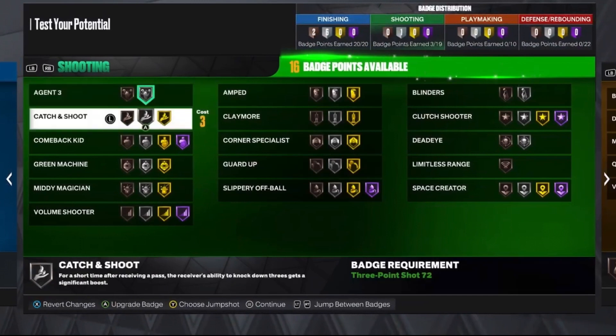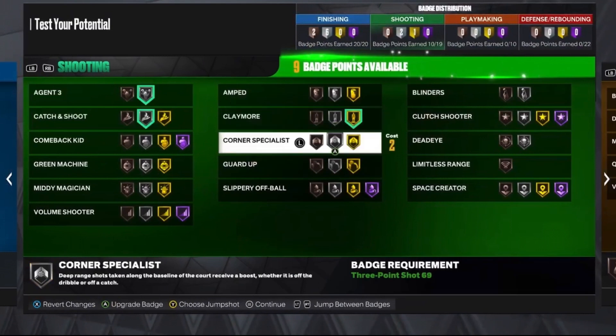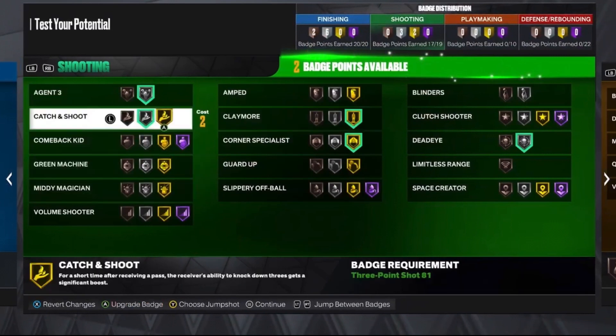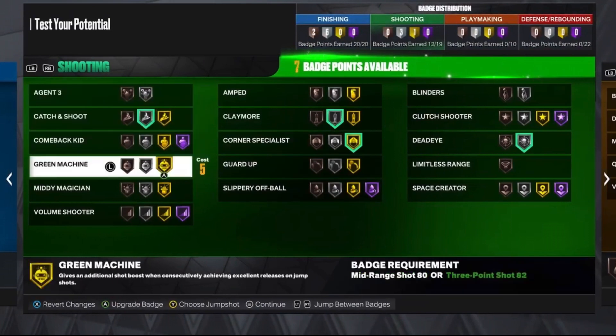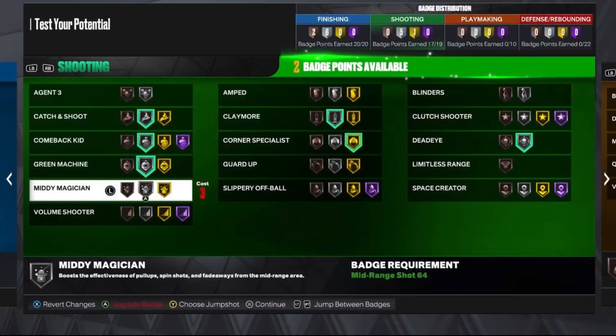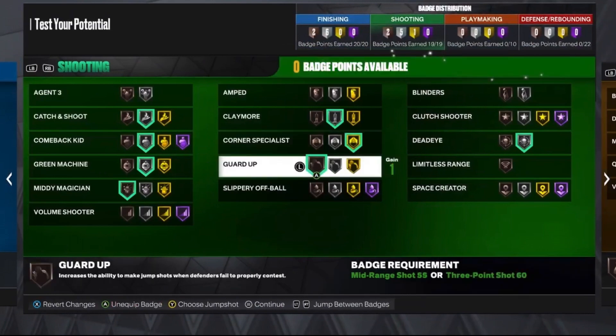For the shooting badges, it depends on how you're playing. Since you're 6'11", I'm guessing you're spotting up, but you can adjust the badges accordingly. If you want to play more like a guard, you can put on Agent 3 and similar badges. For me, I'm going spot-up badges: Comeback Kid, Green Machine, Mini Magician on Bronze, and Guard Up on Bronze.